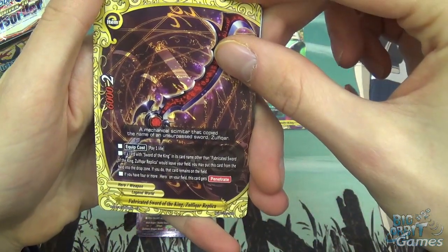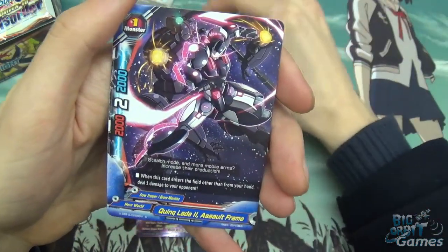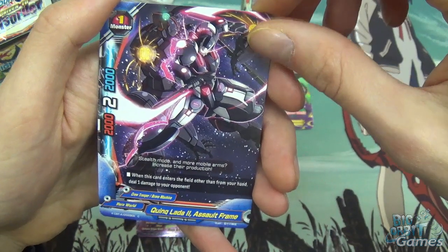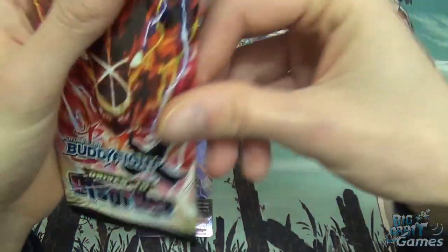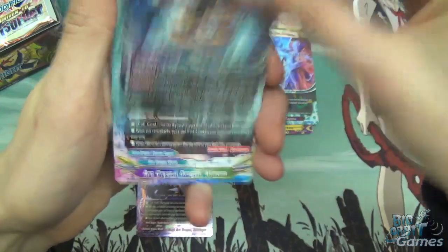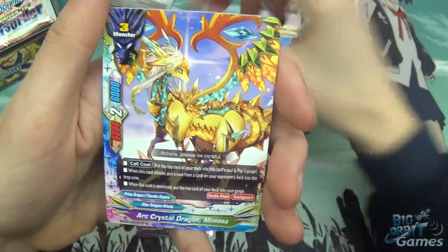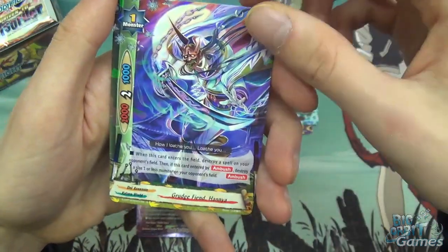Fabricated Sword of the King Zulfikar Replica, Great Spell Circle of Reservoir, Yellow Bat, Quinklader 2 Assault Frame — or Quinklader 2, I'm not quite sure — and Great Spell Diagnosis. Mycotoxin, Chaos Kimensai, Arc Crystal Dragon Mimosa, Birth of the Chief again, and Grudge Fiend Hanyar.